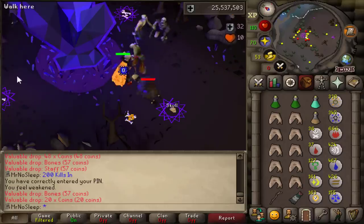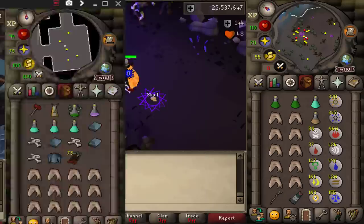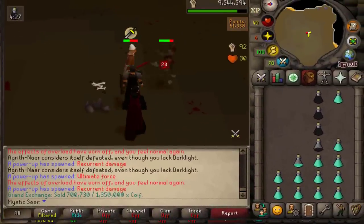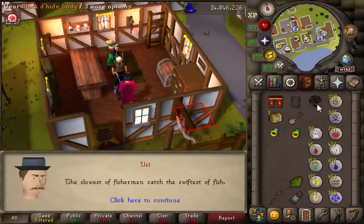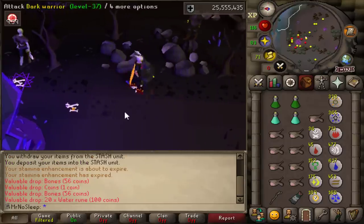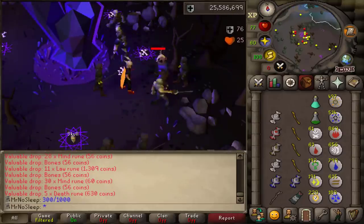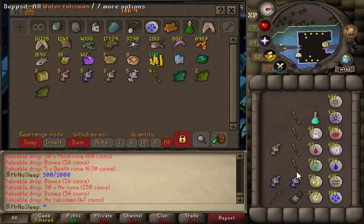There is one upside: they drop the medium clue scroll at 1 in 128, so I should end with at least 10 clue scrolls if I'm lucky enough. I was grinding on a few accounts during this one — Rune Dragons on the main and some NMZ on the pure. Luckily you can AFK these Necromancers pretty easily, so there is that benefit. The highlight of this monster would be the medium clue scroll at 1 in 128. Occasionally I'd get a Ranarr or a decent herb from a zombie or dark warrior kill.